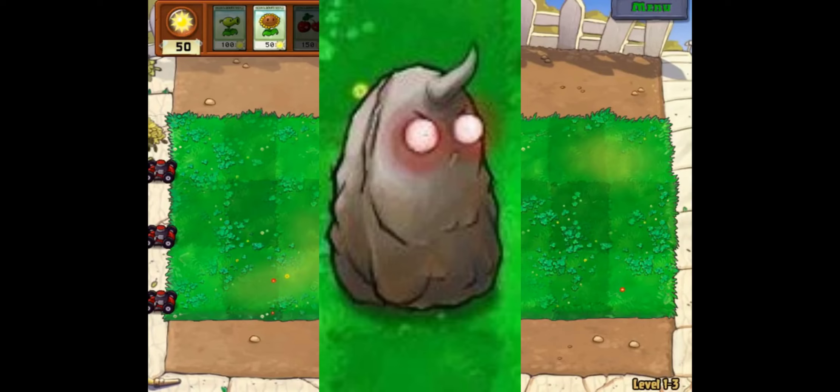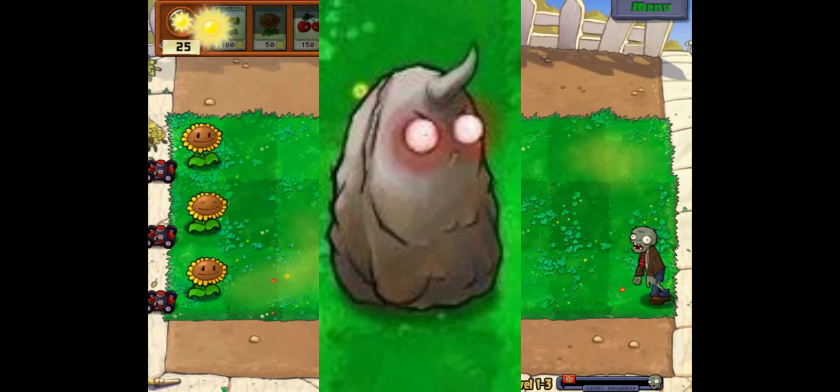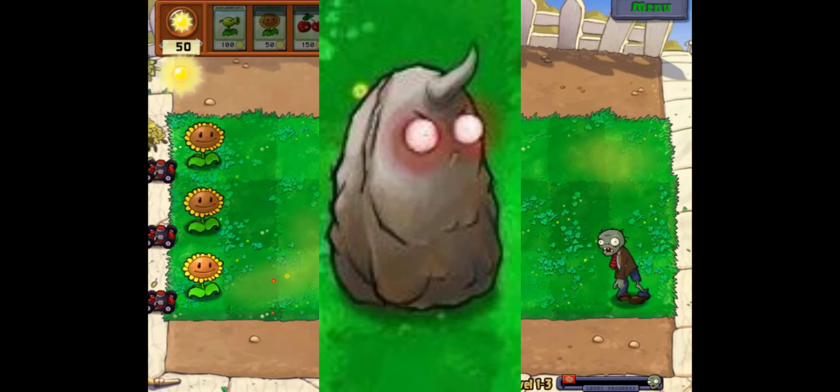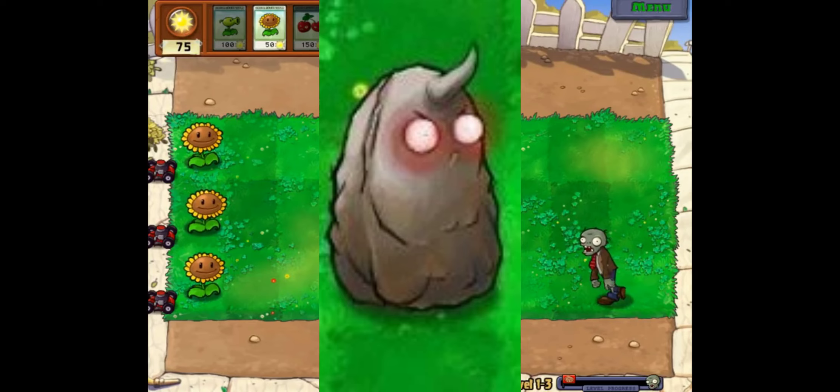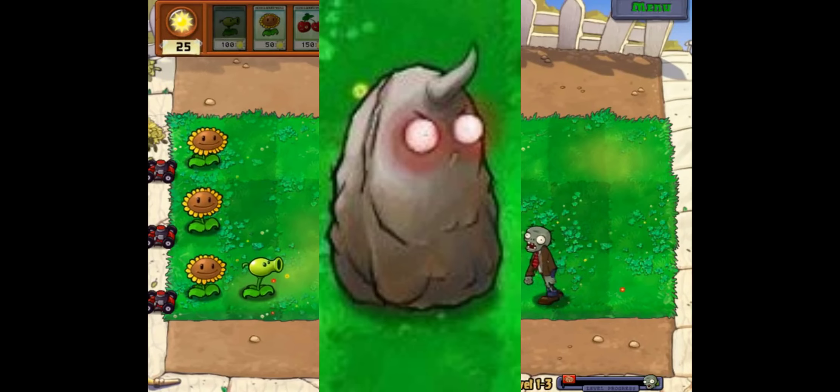Next up is the Stone Nut. The description says it has a super protective shell, must be planted on tall nuts, has unprecedented high resilience, and the eyes are bright and terrifying. The description doesn't really tell us much about what it does — it just seems to be a slightly more powerful version of the tall nut that takes slightly longer to eat. I don't really like the design that much; I don't understand why it has a horn on it, and the eyes look a bit weird. Still definitely not the worst plant of this leak.